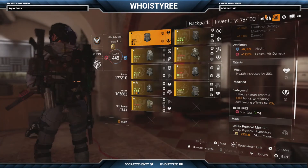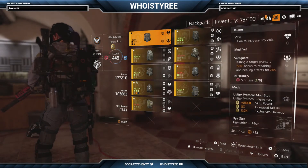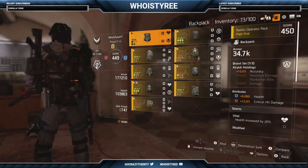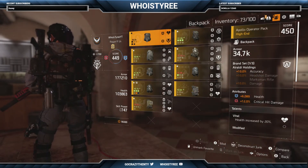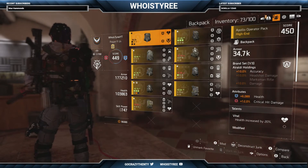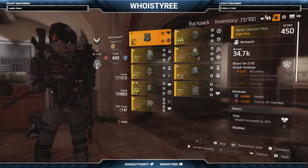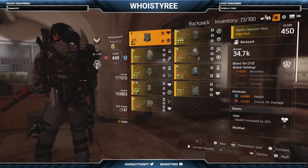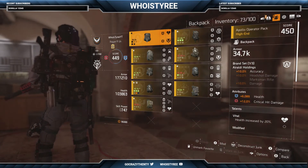On the backpack I got health, crit hit damage, Vital, and Safeguard — but the mod slot down there is another useless utility mod. Hopefully when Tier 5 drops I can switch these up and get all defensive mods, and then GG. I'm going to be a walking tank — at least 200,000 armor with 125,000 health. With 60% crit chance on top of that, I would never die unless I get jumped.